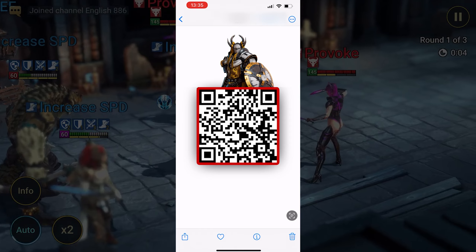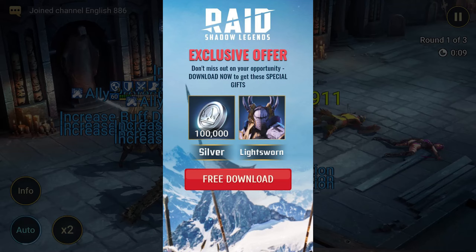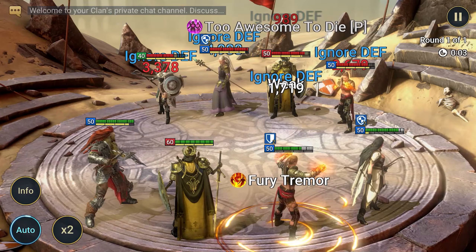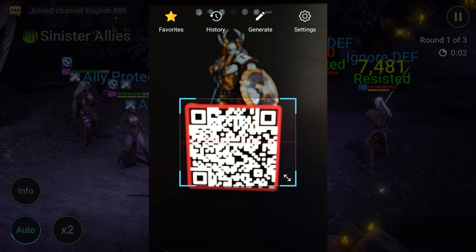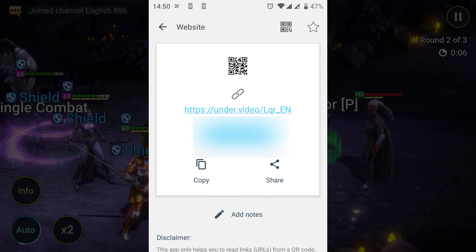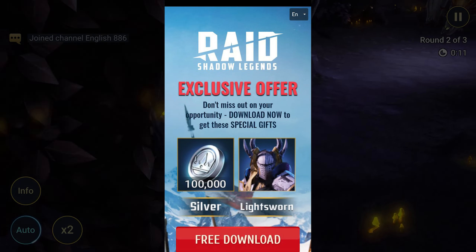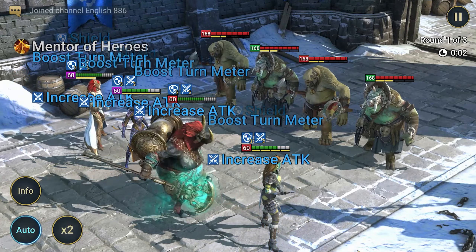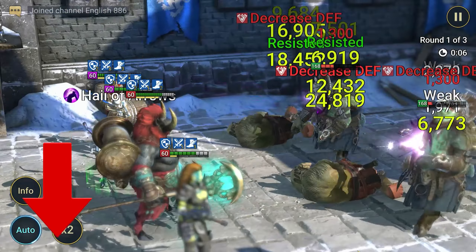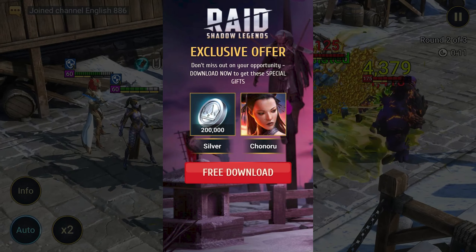When scanning with any QR code scanning application on your device, you will be directed to one of three official pages of the game Raid in your browser, where bonuses are displayed. There may be problems — for example, on old phones where the QR code does not redirect to the browser but simply displays a link. In this case, just copy and paste the link into your browser. If that doesn't work, open the description where there are three regular links you can click from a PC or smartphone to create an account and download the game with a bonus.